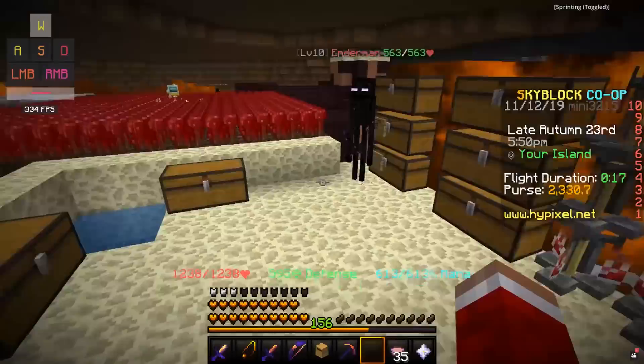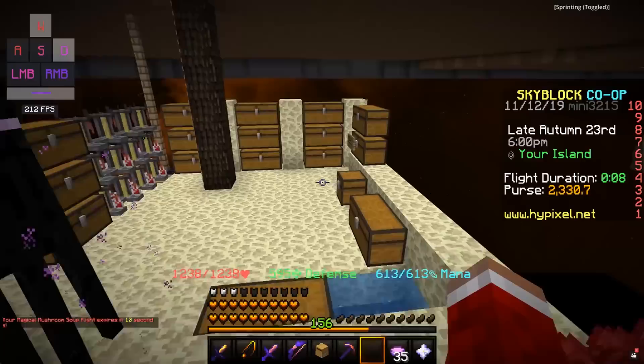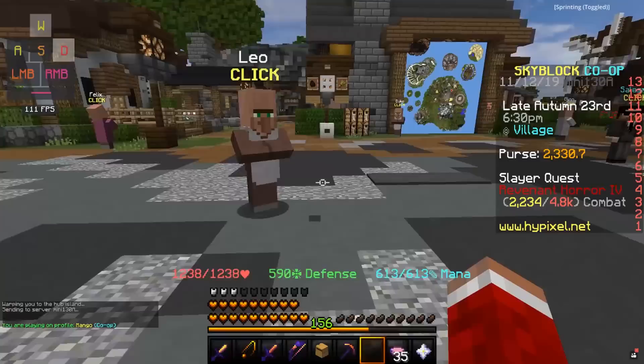Obviously you could give 2 of these to your friends so that they don't have to brew their own potions, and they might be willing to pay you for the cost of the Enchanted Glowstone. Anyways, after you have the potion, you can go give that to Romero, and you'll be moving on to the next step.